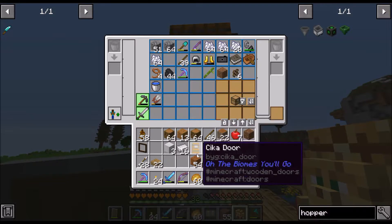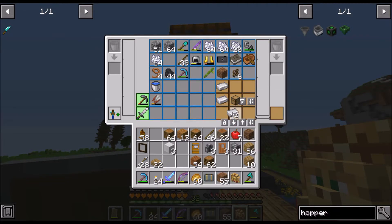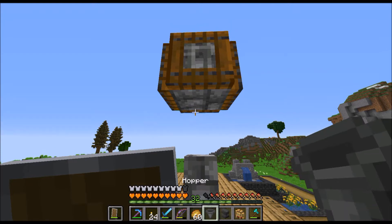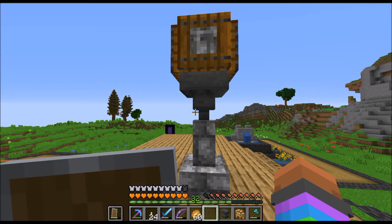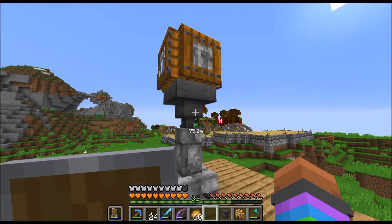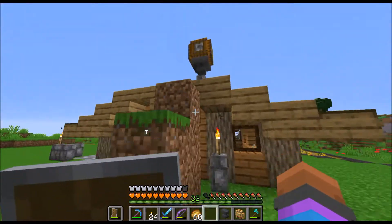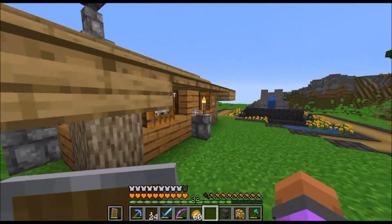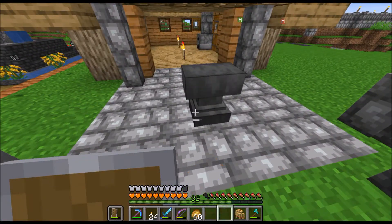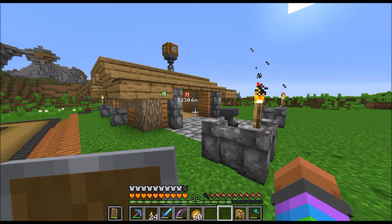I want to have a hopper at the top of the chimney where the smoke will come out, and also an anvil where the blacksmithing area will be. Oh, I like that — that looks cool! Normally I wouldn't do something like this because it's kind of steampunk looking, but I like it. Let me take a look at it from a distance. Yeah, that looks nice. I'm really happy with this house. Let me put down the anvil and take a step back. Yeah, this is cool.